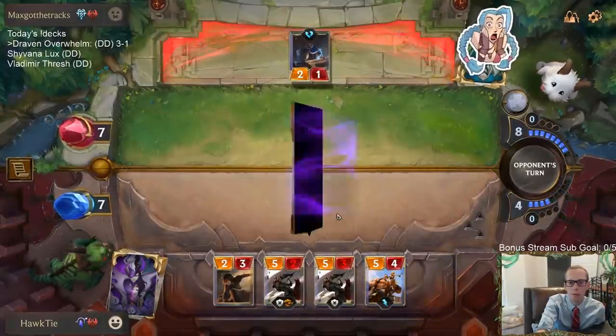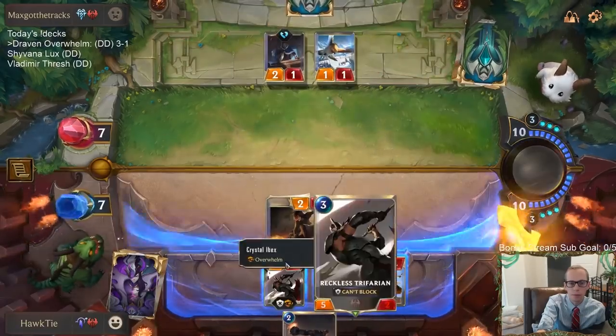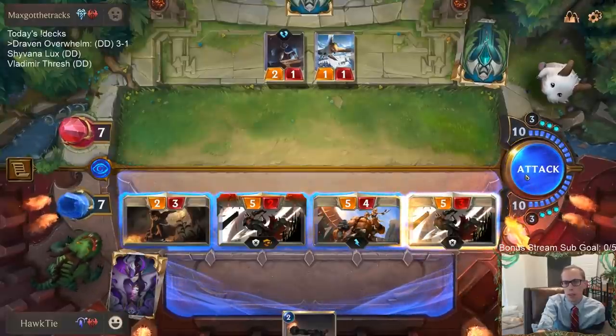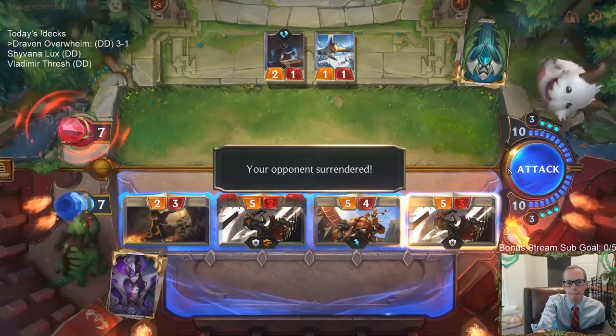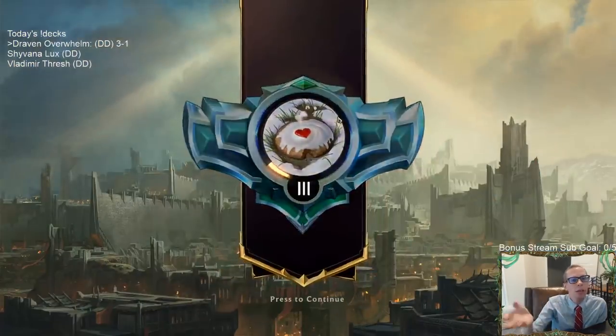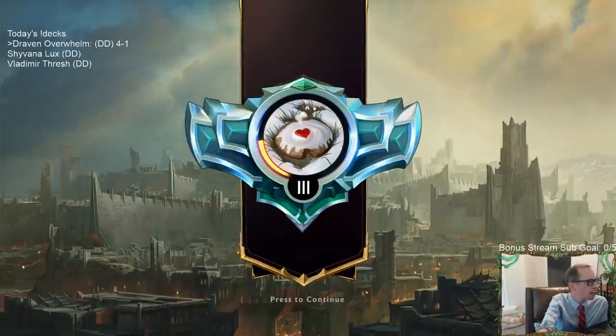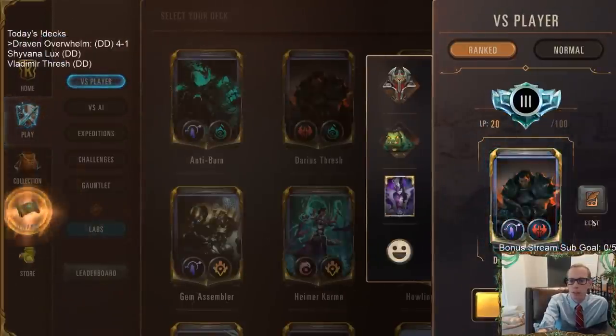Hopefully not a Frostbite card — nope. I like kind of doing this right now because sometimes they concede. You can kind of go like that and see — if they're not conceding after five seconds you think maybe they have a plan and drew a Frostbite card. I was about to pull back and play the Legion Grenadier. The only card that would punish playing Legion Grenadier is if they have Icefail Archer. So I was going to play Legion Grenadier before attacks. GGs!